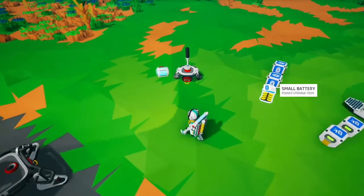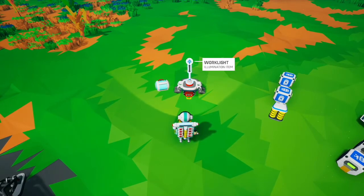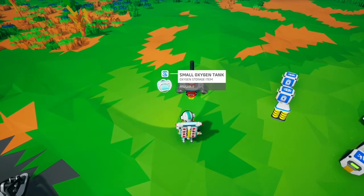Finally, there are quality of life items: a work light so you can see, and a small oxygen tank to give you a little extra time off the tethers.